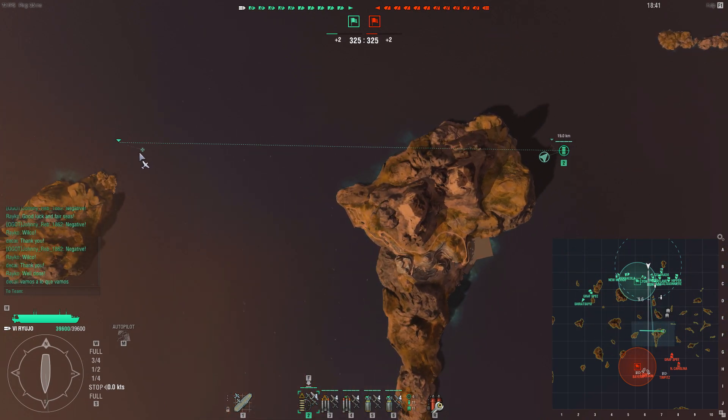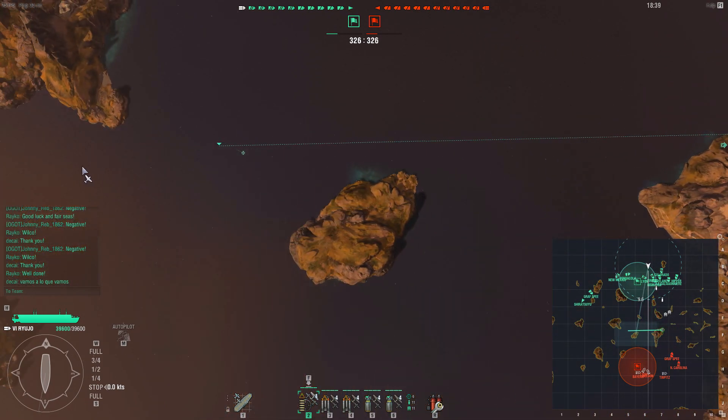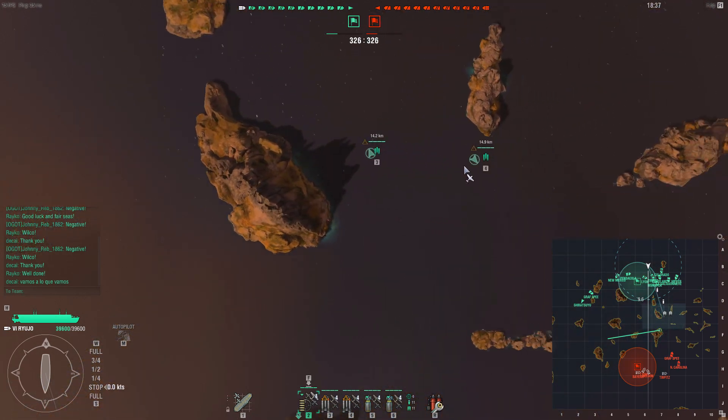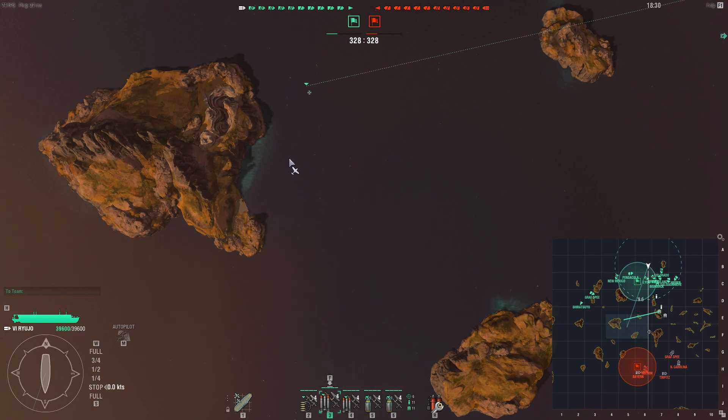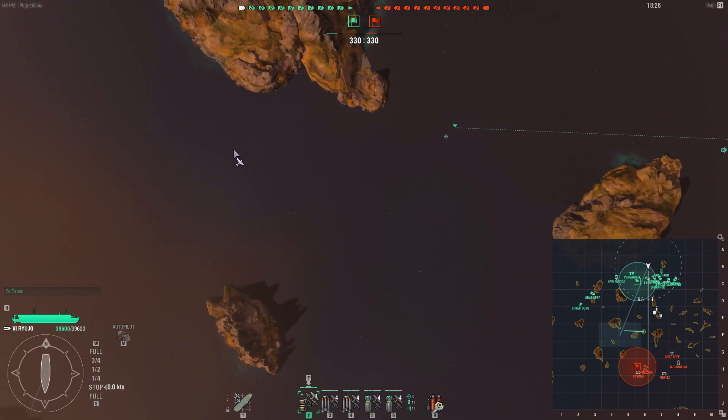Using our fighters we've already detected that the enemy team's push will be coming down the eastern side of the map, and our team are also sending their push down the eastern side - it seems to be a recurring theme of Land of Fire standard battle at the moment. So instead I'm already moving all of my aircraft towards the western side of the map.